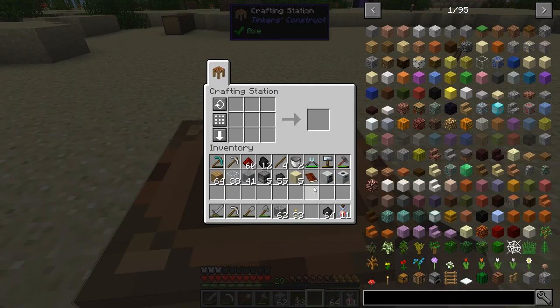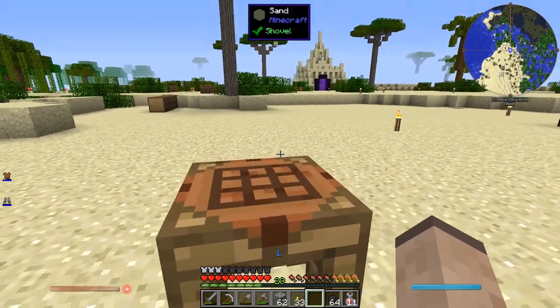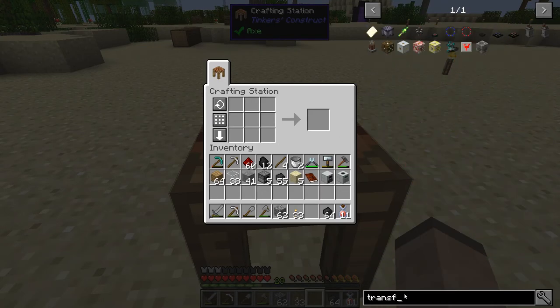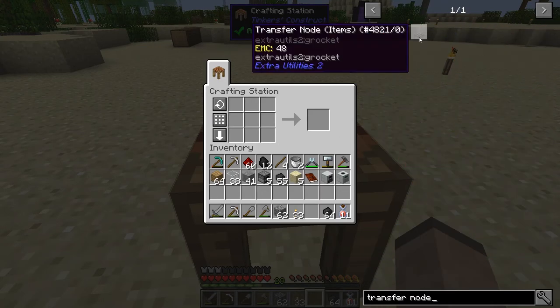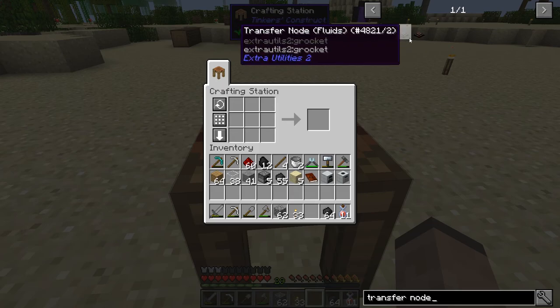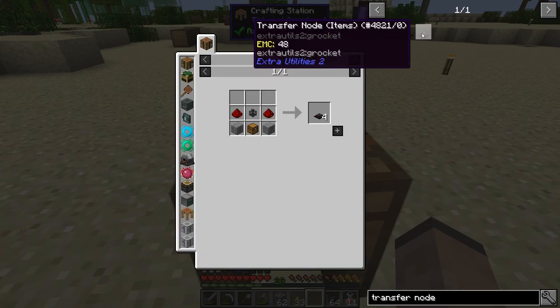At least that's what I've seen other people do — I've never done it myself, but let's try it. So, Extra Utilities stuff. If you want to transfer items, there are two types of transfer nodes in Extra Utilities: fluids and items. I'm not going to worry about fluids for now — let's do items.